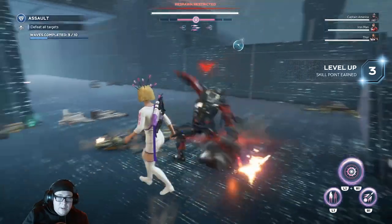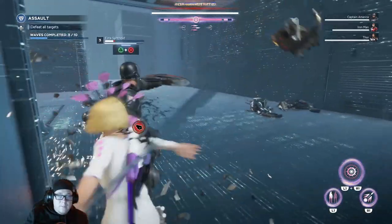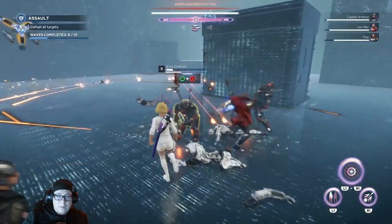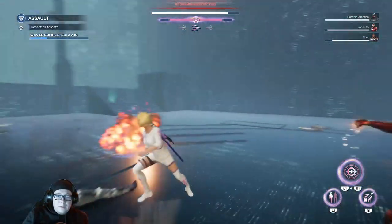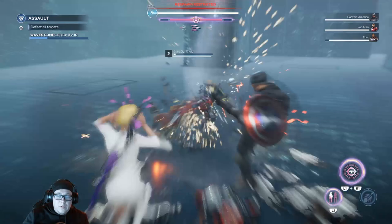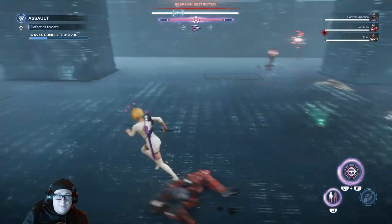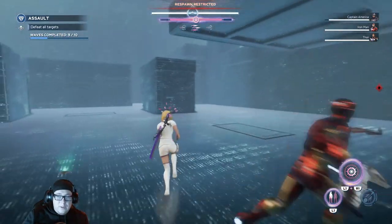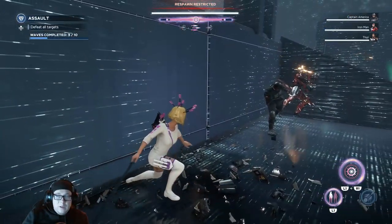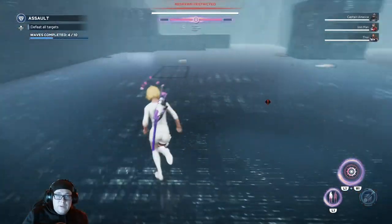She can teleport out of situations and also parry stuff, which I love. Let's take a look again at her R1 attack — just a bunch of damage to all those around you, which is nifty. So that's the gist of her, but I'll continue playing through this Harm mission just to see, and then we'll also level her up some and upgrade her to take a look at her skill tree.